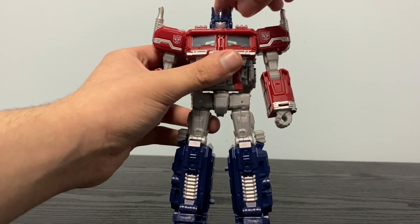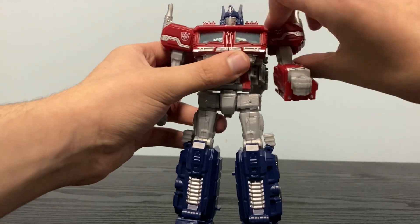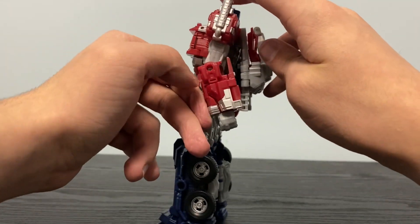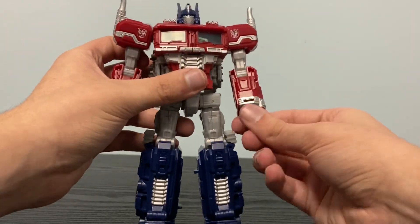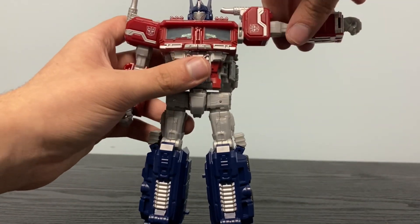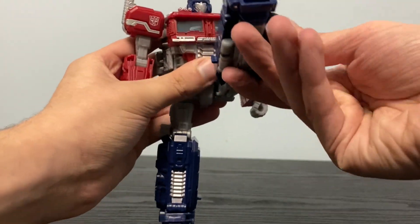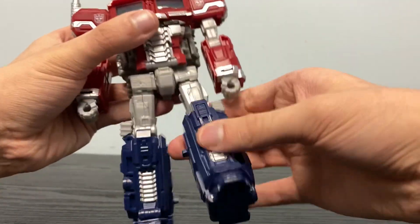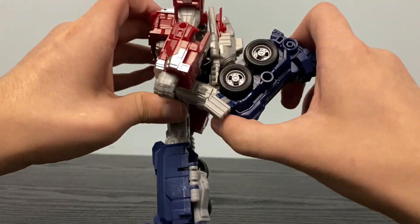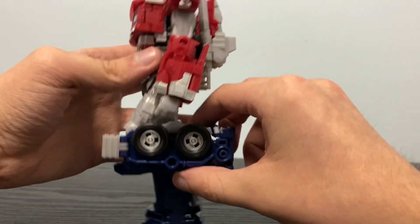Let's go over his articulation. He can look up and down. Full head 360. His arms are very stiff but go the full 360. Elbow bends that much, and you can also bend them back. His wrists swivel 360 — they're very tight though. Arms can bend out that much. His legs can go very, very high up, and you can also bring them behind him — about that far. The knee bends quite a bit due to his transformation, so you can get his knee to go pretty far back.